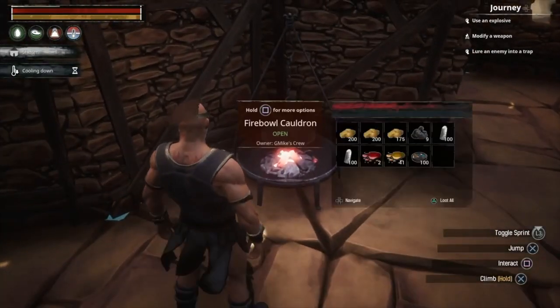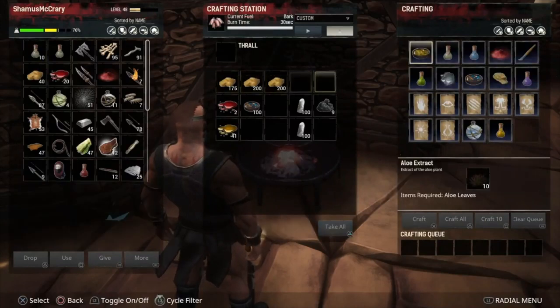So we need to make more of that. We've got enough ingredients. To make dragon powder, once you've learned how to make it, you need two demon fire, ten brimstone, fifty crystal, and one hundred still fire. We've got that loaded up in the fire bowl cauldron, so let's make that.